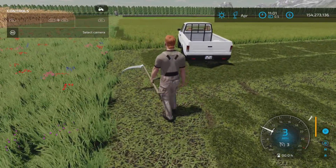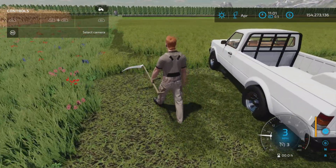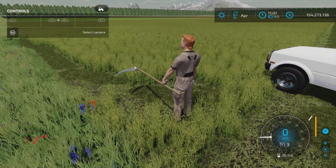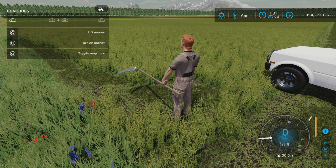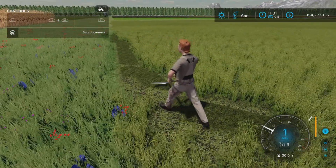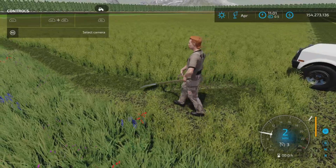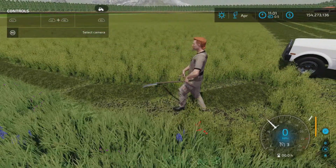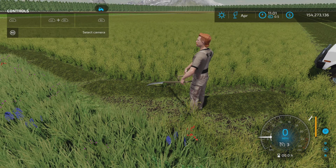Now we can drive it around. It has some kind of weird sound effect. L1 to lower the mower — there we go, now it's lowered. You drive it around like you would anything else. Reverse on the left trigger, forward on the right trigger, steering. Square to turn on the mower, and then it does this.